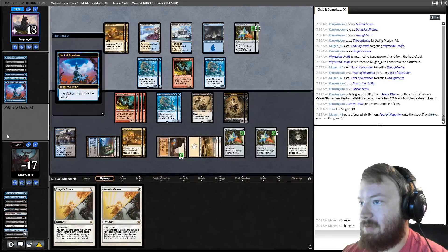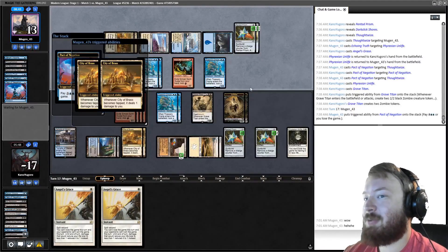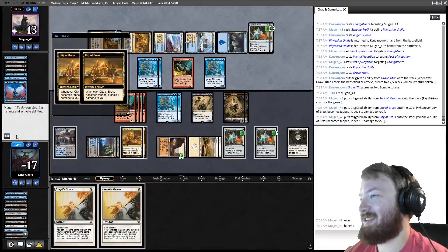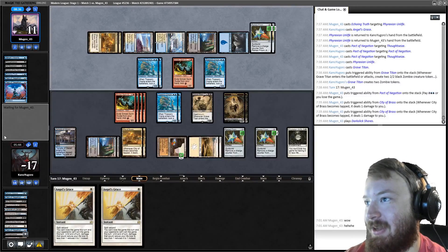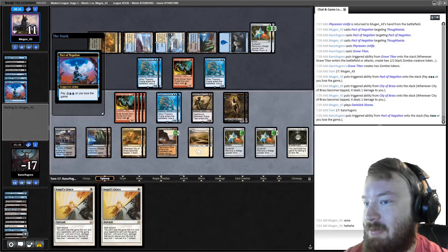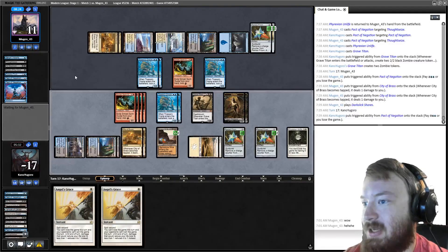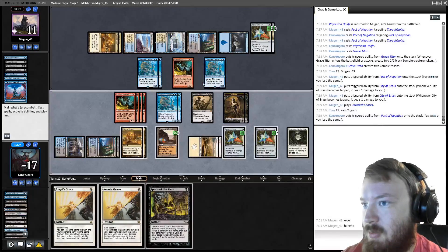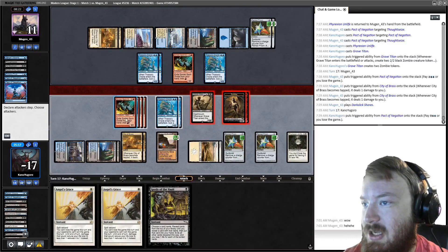Opponent untaps, Pact trigger — they have to pay for it. Fun fact: when they Echoing Truthed Phyrexian Unlife, they had to bounce their own Phyrexian Unlife too! So opponent might have to spend their turn recasting it. We are no longer at positive life totals, which is a big deal. We draw Spoils, which we're not casting. We need to block pretty much everything they have every turn, because Angel's Grace can't save us from infect damage.